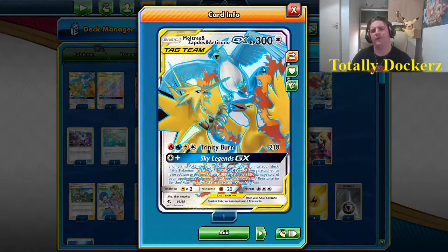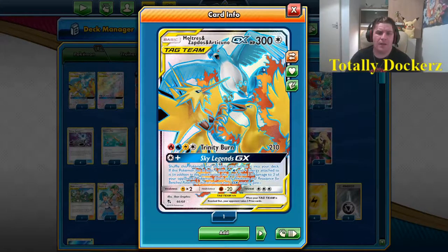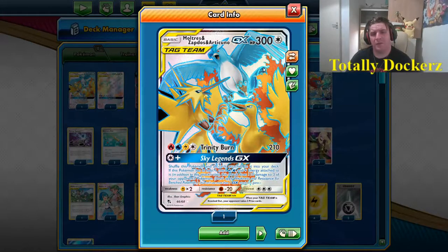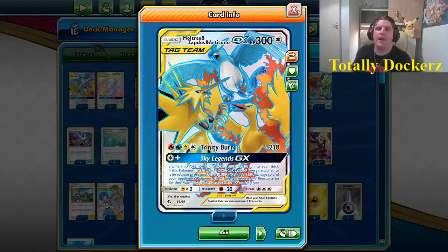Sky Legends is a colorless energy that shuffles this card and all cards attached to it back into your deck. But if you have the original attack cost — that's the extra fire, water, and lightning — you then do 110 damage to three of your opponent's Pokemon.